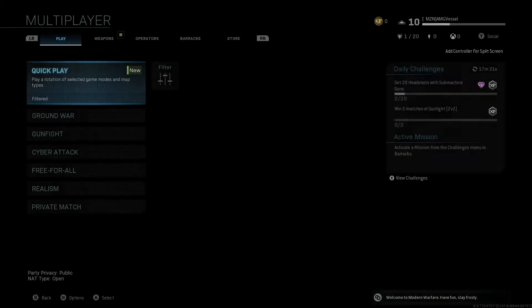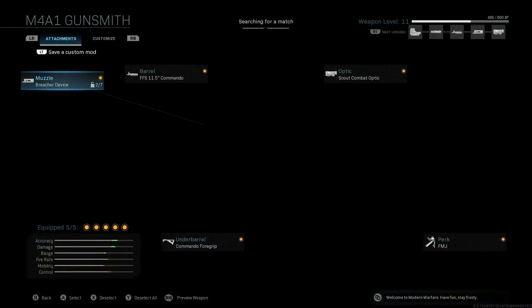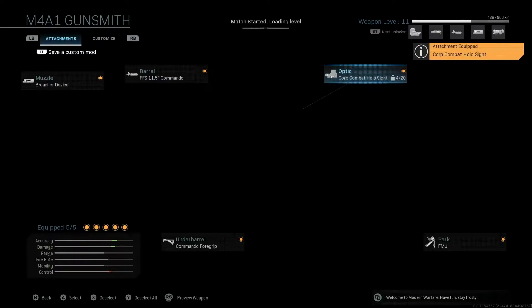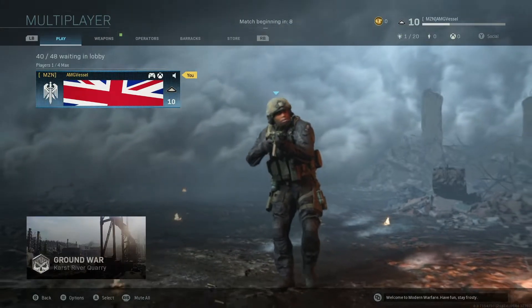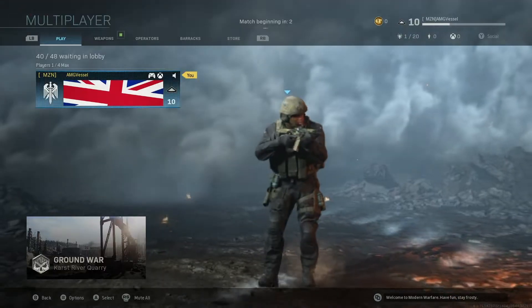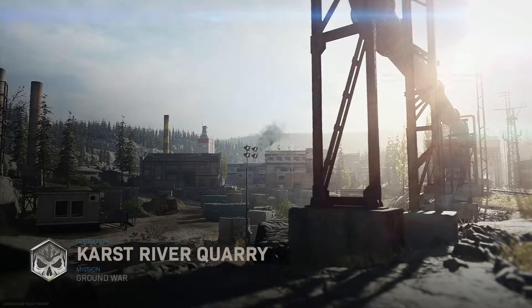We're gonna quit this game — TDM just seems a bit too something. Going to try a different game mode — Ground War. Going to go to Customize, take out that optic. We're in a game, or we should be getting into a game right now. I really haven't played any of these maps — that's the worrying part. It's a 48v48 — oh my god, this is gonna be a big game.